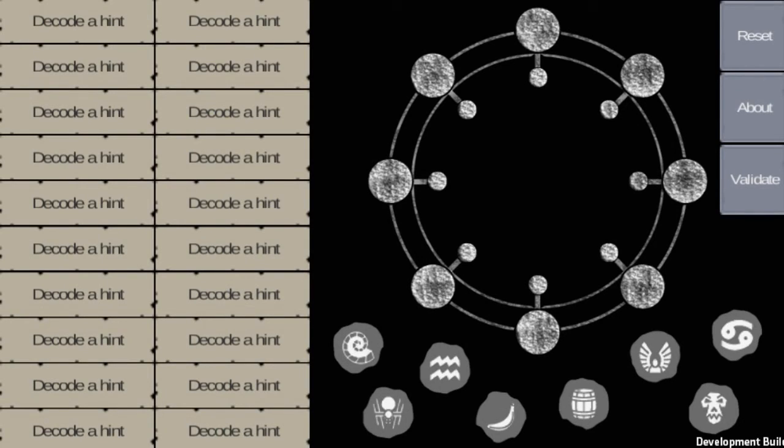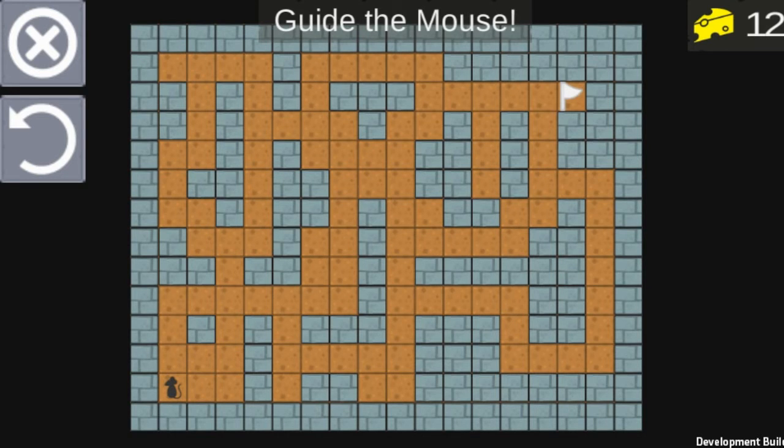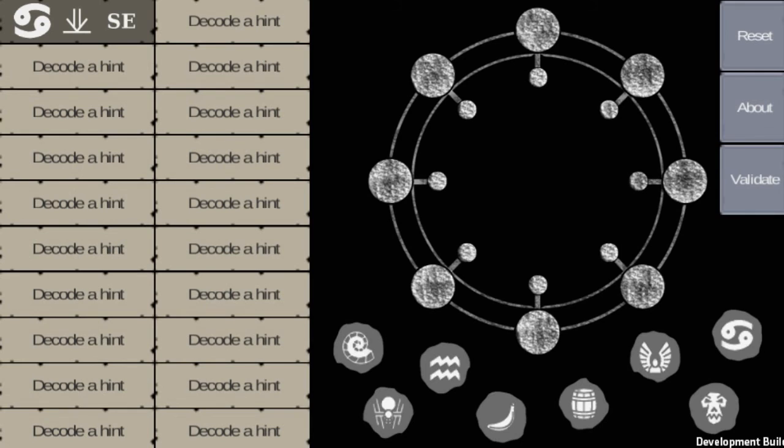We're playing The Art of Homunculi. I'm going to warn you I'm not very good at these types of games. Guide the mouse — oh wait, I can guide the mouse. Decoding — I'm not very good at decoding. This mouse is getting a lot of cheese. I don't know what any of that means.